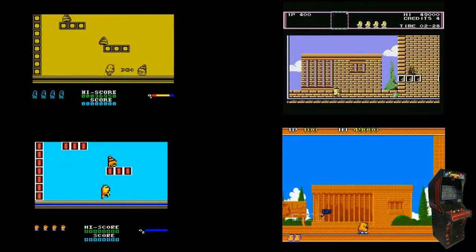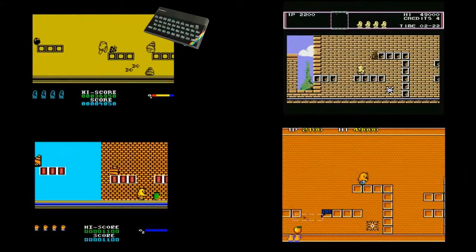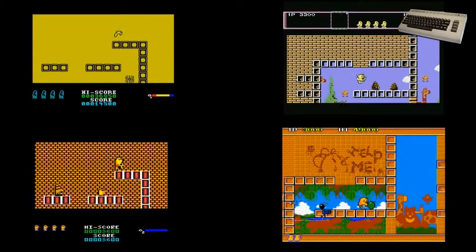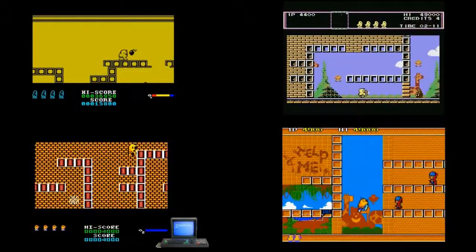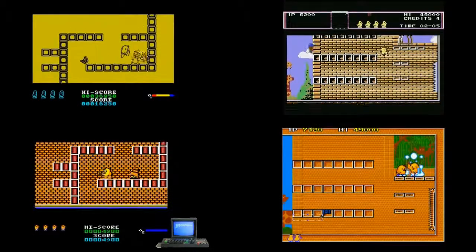On the bottom right you'll see the arcade version playing — that's why it's got the symbol next to it. Now you can see the Spectrum version on the top left with the sound, and there's the Commodore 64 version on the top right. And there's the Amstrad CPC version on the bottom left. Notice that the Spectrum one earlier didn't have any sound effects, just the background music.